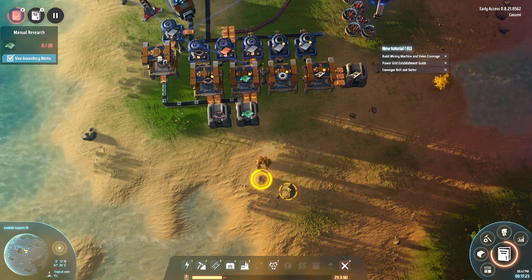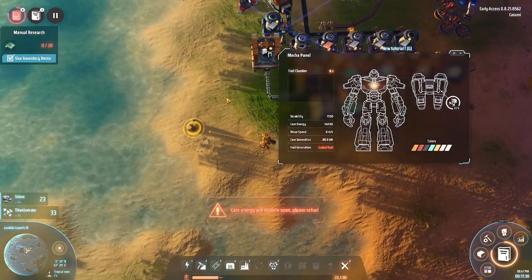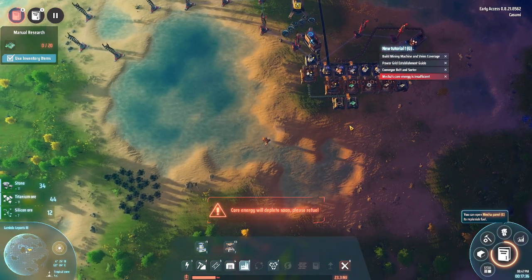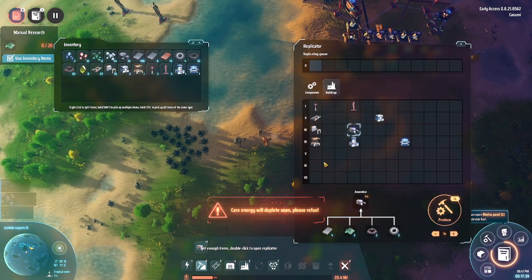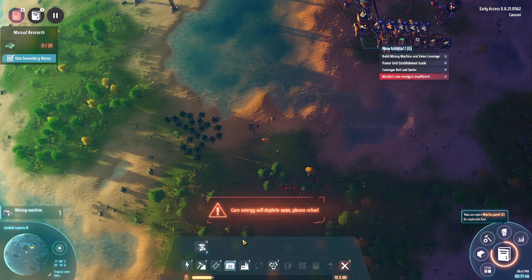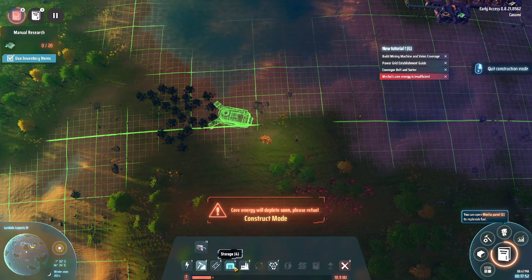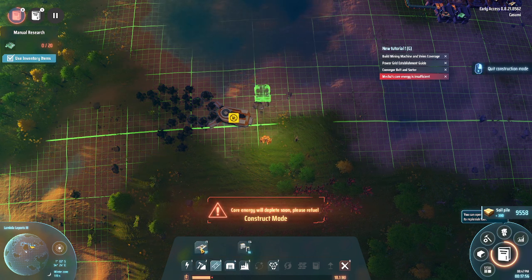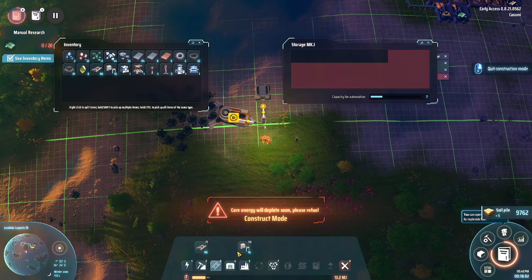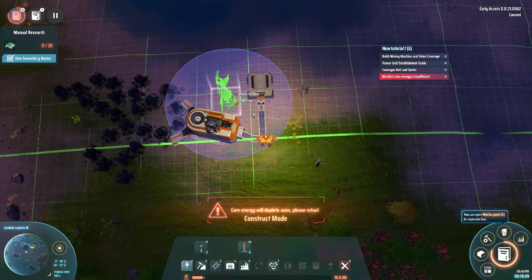We now have all the early-game materials covered. I'm almost out of fuel, which is a problem, but we can fix that easily by setting up a coal supply. We have coal over here — this setup will probably be removed before long, but if we do it like this, with a little box over here, we can use coal to power our mech.